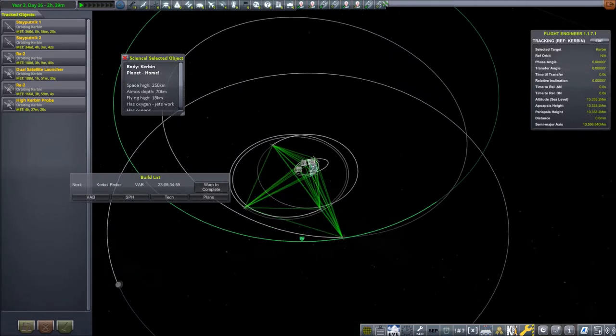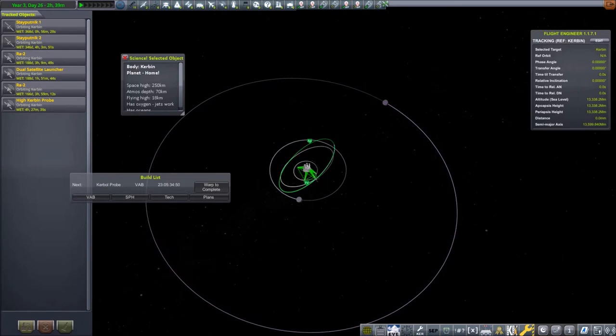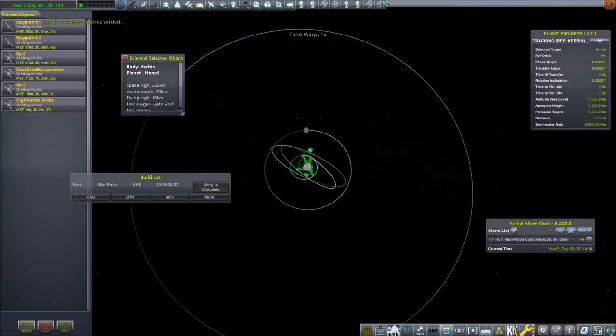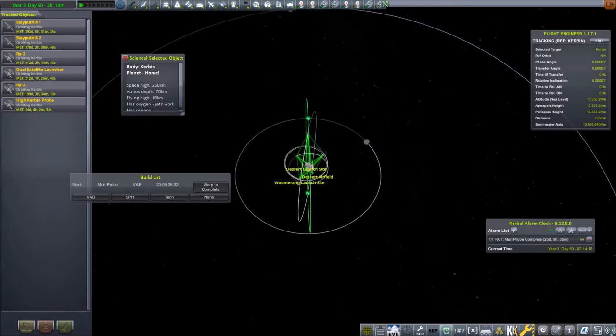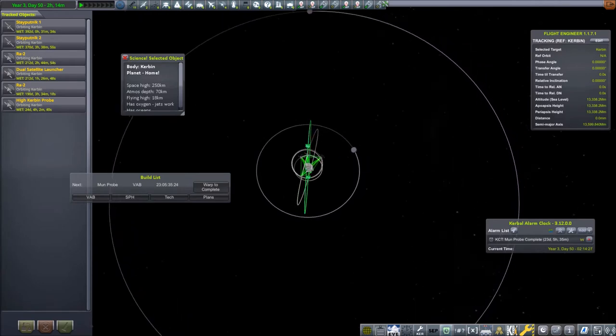We are now in the tracking station because our first goal will be to fly by the Moon and Minmus as required by one of our contracts. I want to do both in one launch, and then finally after Minmus use it for the very last bit of gravity assist to reach interplanetary space. To be able to do this, the Moon and Minmus will have to be in proper alignment, which I chose entirely based on guesswork.